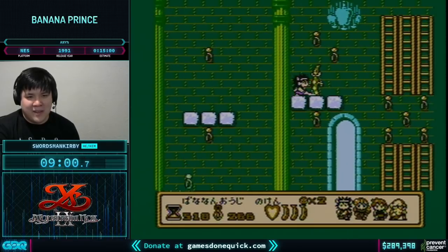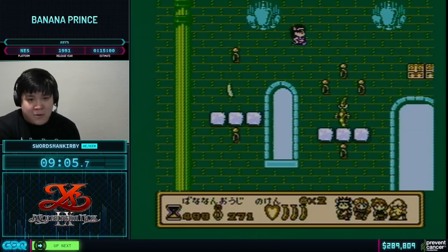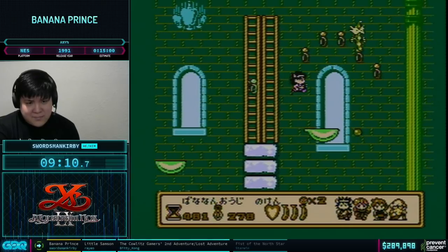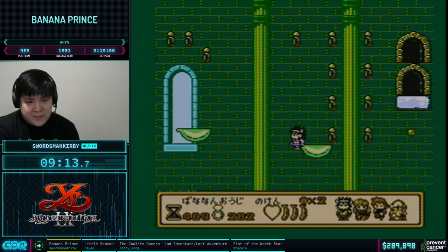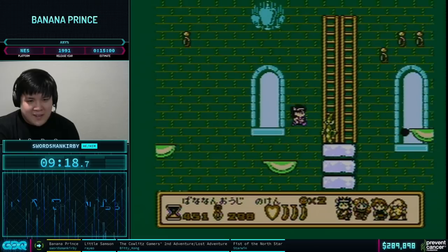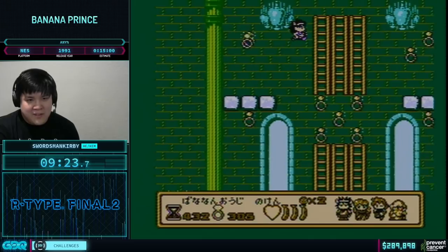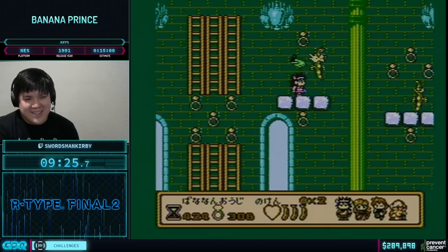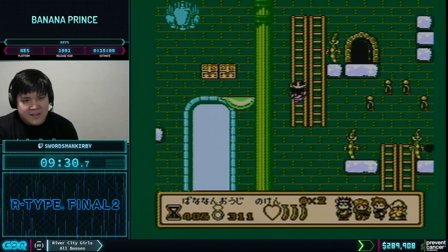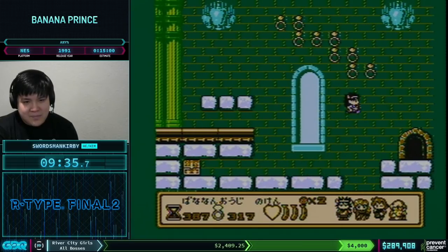Deaths aren't really that costly unless you're trying to warp and the death locks you out of that warp. This level more than any other is really easy to get comboed by enemies — comboed by chili peppers, yeah. We'll get to the chili peppers right now; these are just pretty harmless green beans. The chili peppers are where it's at.